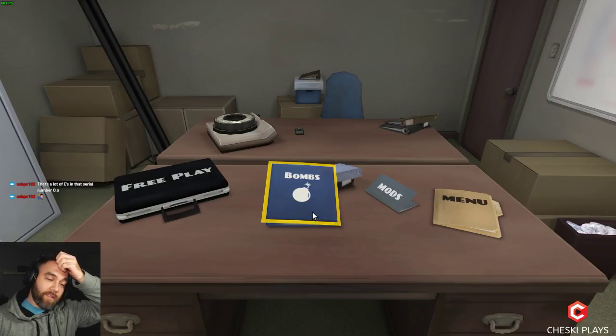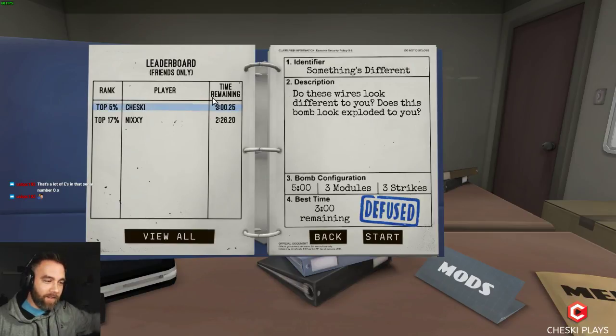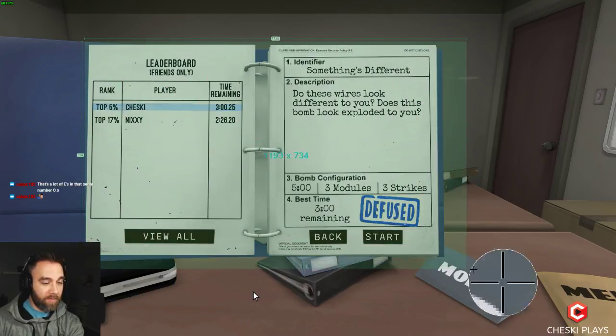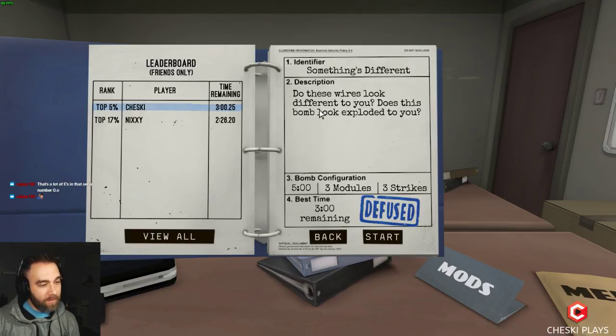We're in the top 5% on that one! Top five. I'm gonna have to toss that over to Nixie real quick — I want to get a back-and-forth going, where we have to strive to beat each other's times. We nuked her time — six minutes, 34 seconds. That's nuts. We got lucky though — luck of the draw.